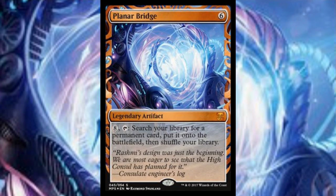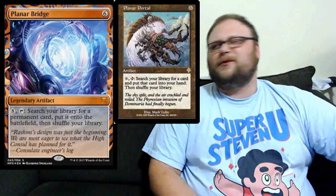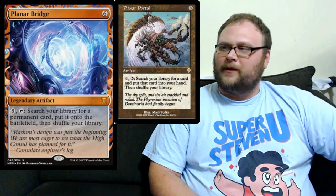Onto that other card — this is Planar Bridge. It costs six mana for another legendary artifact. You pay eight of anything and tap it, search your library for a permanent card, put it onto the battlefield, then shuffle your library. Commander and EDH players, you just have yourself a better Planar Portal — sort of. It's limited to permanents, but it puts them right onto the battlefield. What else could you want?